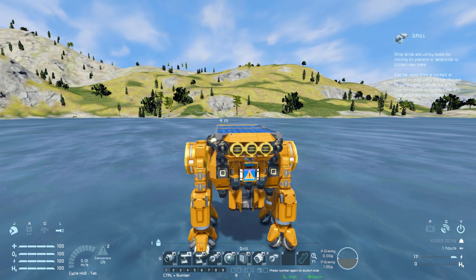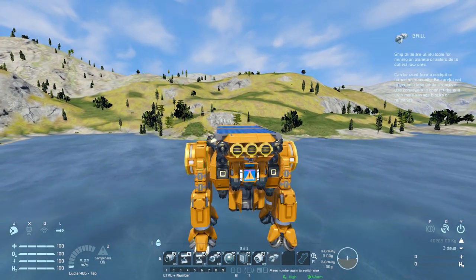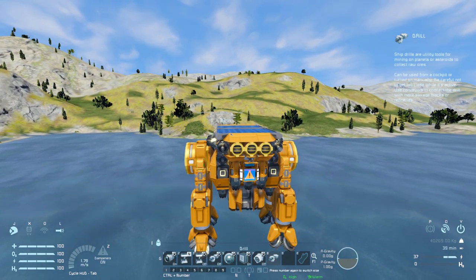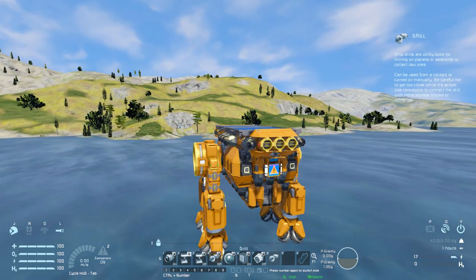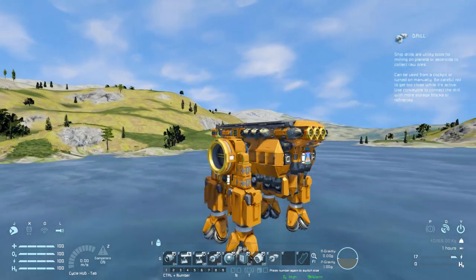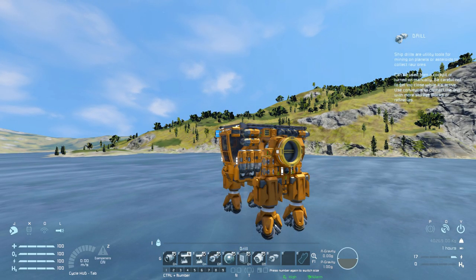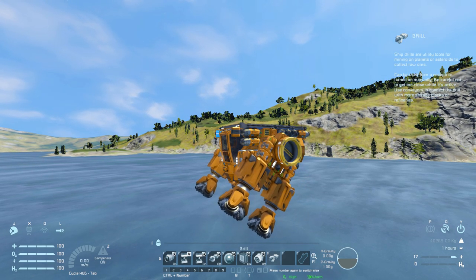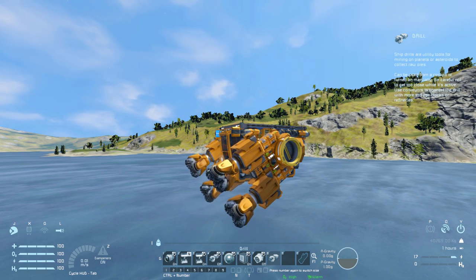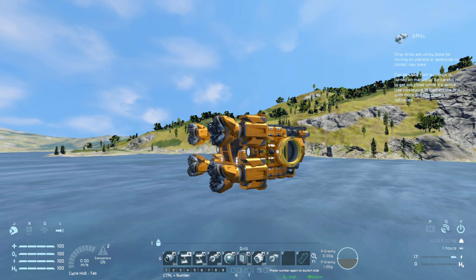Hopping into the cockpit — number one is for your atmospheric thrusters, so you can just fly away. It's kind of like a frog taking off, but it can fly pretty fast on the vertical. Number two and number three are how we change the drilling arms. Pressing number three then pressing number two, the drilling arms will move forwards and stop by themselves when they reach their position. Then you hit number three to lock them in place.